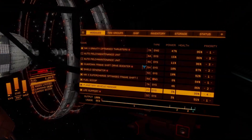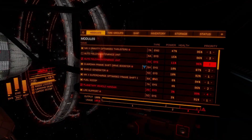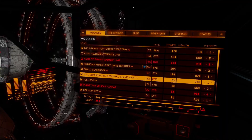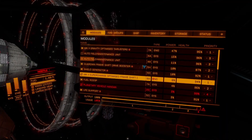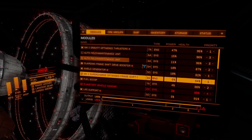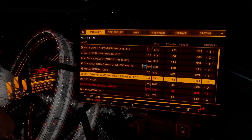240 light years, not bad. One thing to bear in mind: with lots of Jet Cone boosting, it will wear out your FSD. So get your Auto Field Maintenance units online and get it repaired. It'll take a while but you'll have to do this — maybe less so in the Caspian Explorer, but it does take some damage as you can tell.